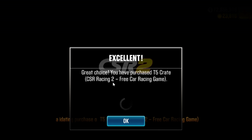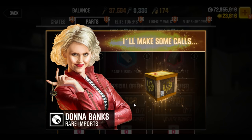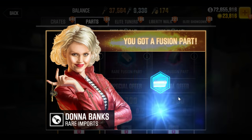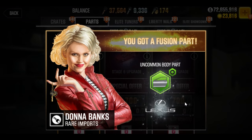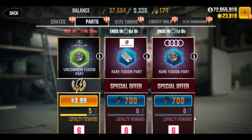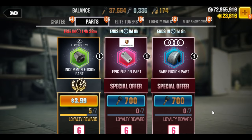Alright, here we go. You have purchased the T5 crate. Now show me what I get. For my $3.99, I got four greens and one blue. That's the joys of pulling paid crates.